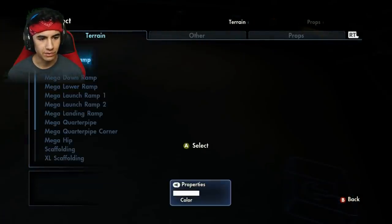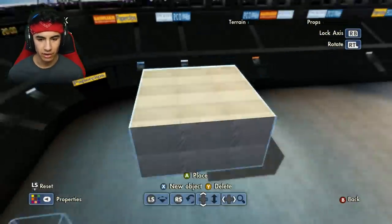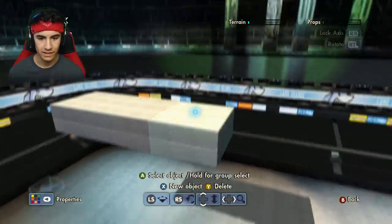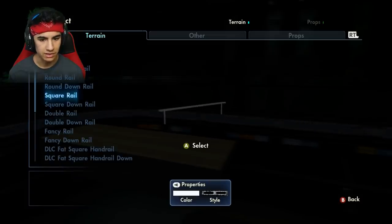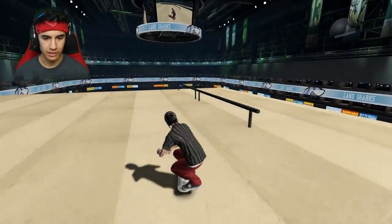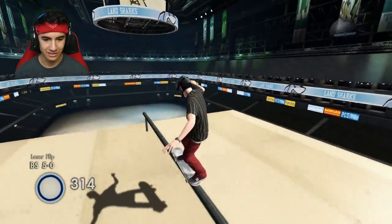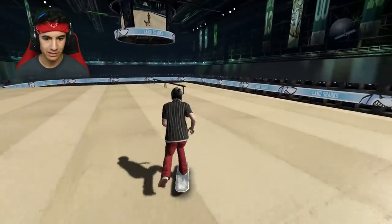Let me build something real quick. I just need a space to frontflip out basically, but the hardest part of this trick is going to be the varial heel frontflip out. I'm not even sure I know how to do that, but we're just gonna try it. Let's set this up, and then we're gonna put a rail along the end. Before I place the ramp, let's just see how this is gonna work — this is gonna be so hard. That was a varial kickflip. I don't even know what I'm doing.